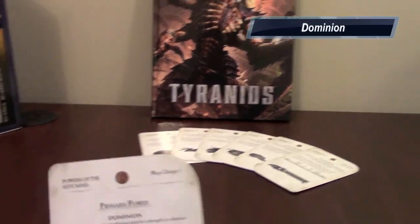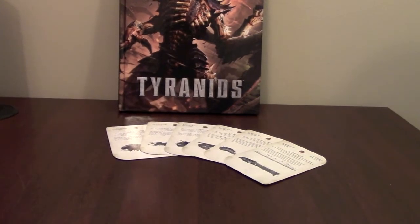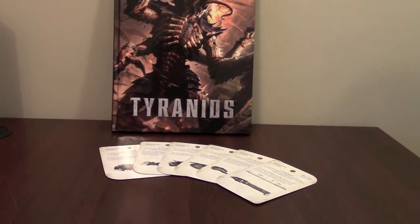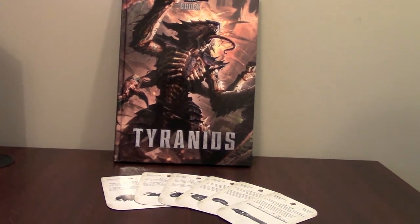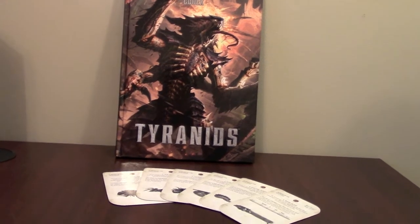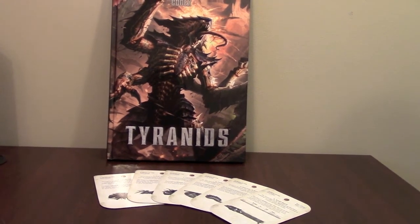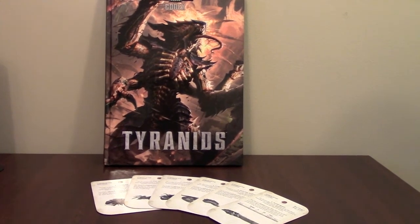The first power we're going to talk about is the Primaris power, which is Dominion. Dominion is a blessing that gives you six inches to your synapse range, which is great because our codex is kind of handicapped in regards to instinctive behavior and it negatively impacts units on the table. So Dominion is great to keep a large synapse bubble and ensure that all your creatures stay in range of synapse and you don't have units running away on you, eating each other, or Carnifexes fighting one another.